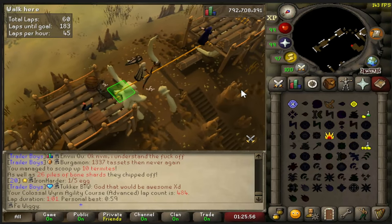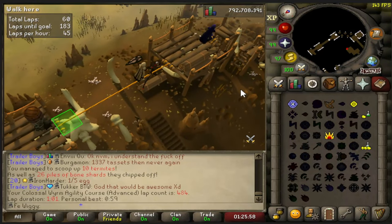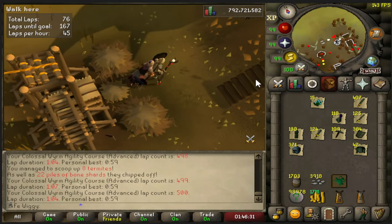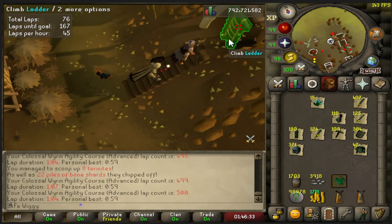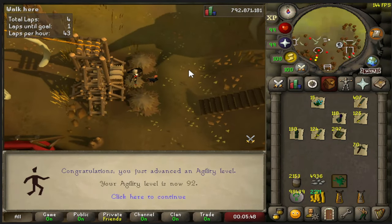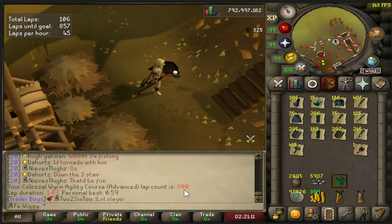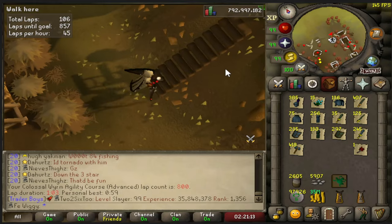You might add an extra 30 minutes to an hour if you are a bit slower. And there is 500 laps — we are officially halfway done. And there is 92 agility and 800 laps, with 200 to go.